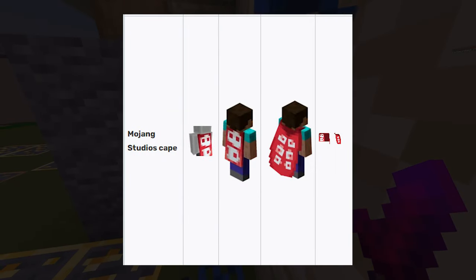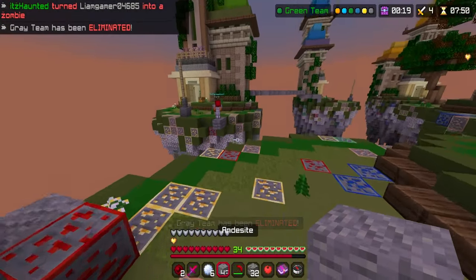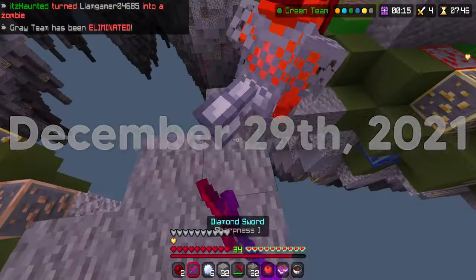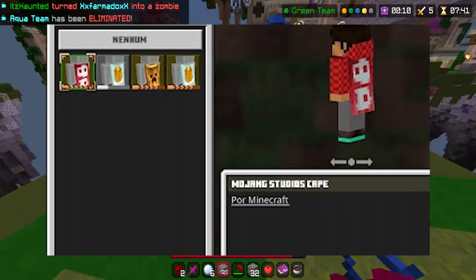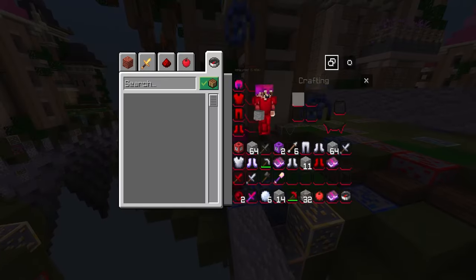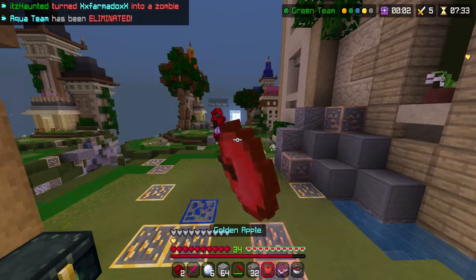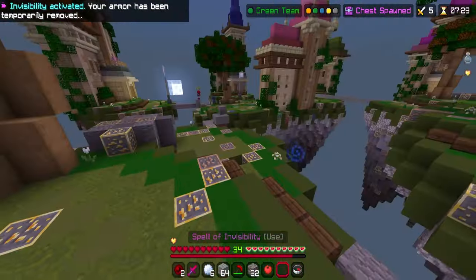The Mojang Studios cape was only available for Mojang Studios developers and employees, and it was also a cape from the Java edition of the game. But on December 29th, 2021, the cape's icon, name, and texture was changed to the Pancape, and its rarity was changed to Common, with the price being set to 10 million Minecoins. The reason why this happened was due to a bug — many people that didn't work for Minecraft actually got the cape by finding it on the Minecraft website, and from there they got it in their game for free.